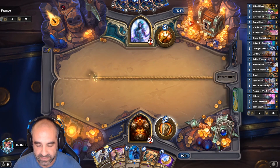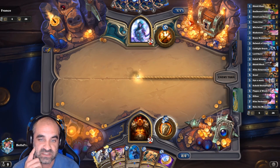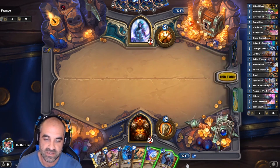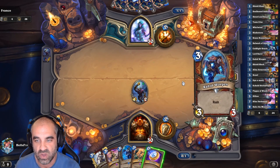And we're playing a roper, ladies and gentlemen — a roper. My favorite type of person to play. The guy that drags the rope. So awesome. Might as well get ourselves a rush minion, which is the Rabid Worgen.